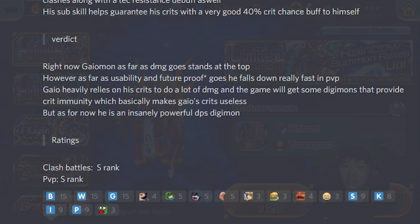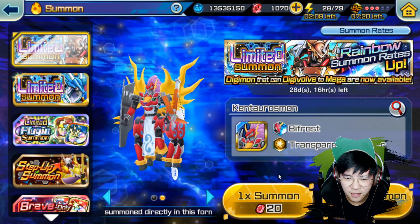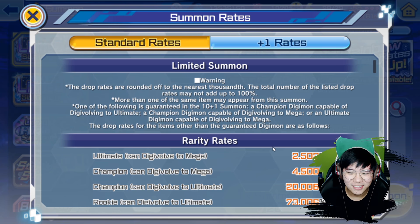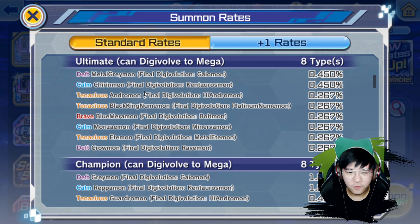Ratings: Clash Battle S, PvP S. Now let's take a look at the summon rates in the banner. It's actually 6% — not the regular 5%. I think they boosted the rates for this banner. Gaia Mon and Centauros Mon are each at 1.5%. The usual rate for banner units is like 1%, so 1.5% is a good chance.